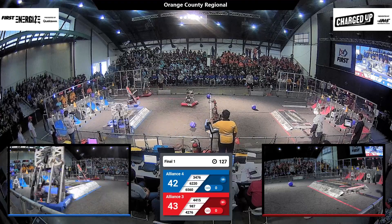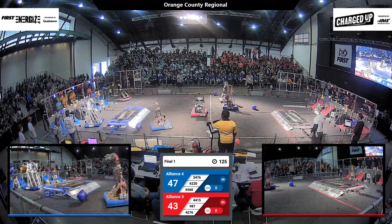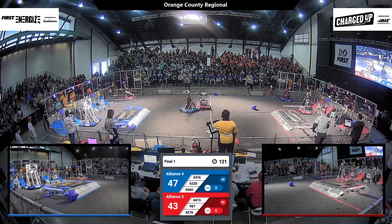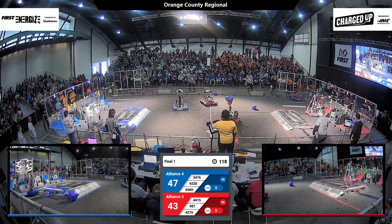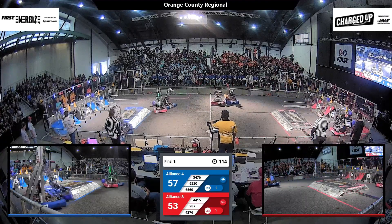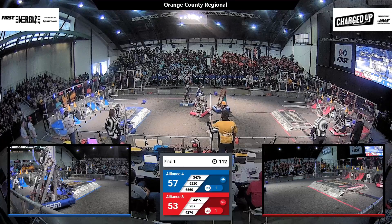With 130 seconds left to go, 65-60 — that's Discharging Champions from Irvine — they've got a cone and they're getting ready to place it up high. They do, for the blue alliance. The blue alliance is leading by a slim margin of just four points, but there's plenty of time for that to swing in either direction.